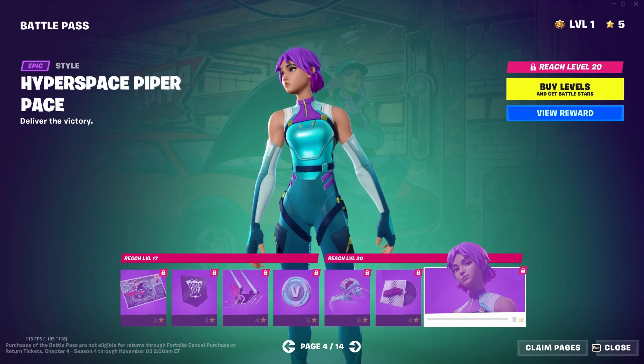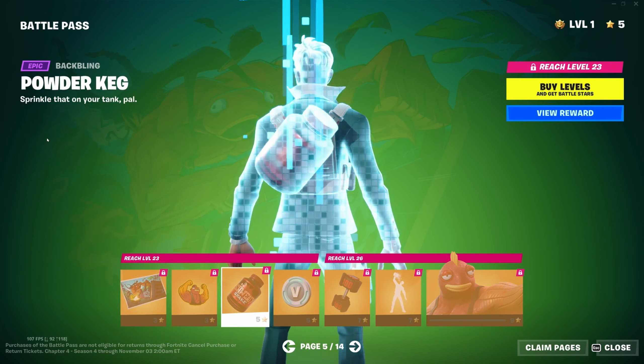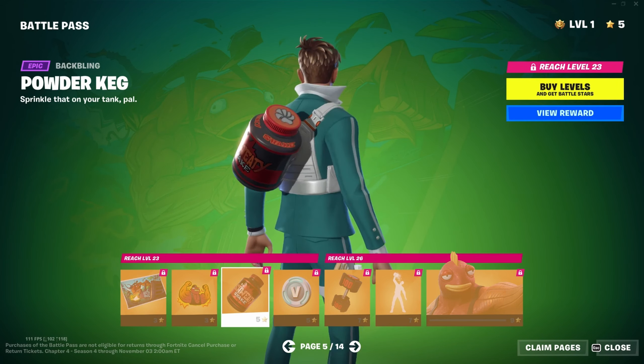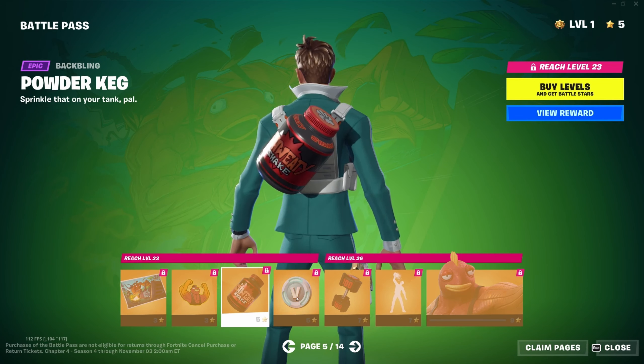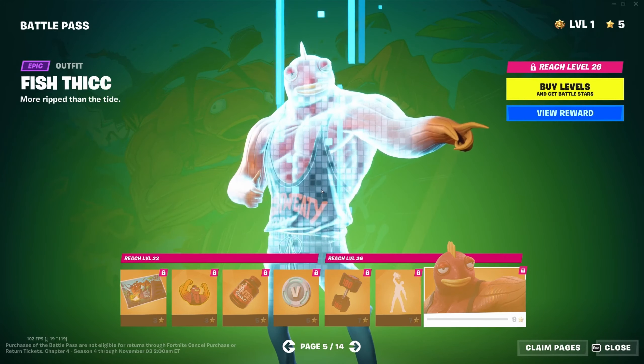We've got the Powder Keg back bling, the Sweaty Shake — some protein powder — 100 V-Bucks, and the Dumbbell Driver pickaxe. The animation is like punching someone with a dumbbell, which is kind of brilliant. The Flaky Feast emote is like fish flakes rather than protein powder — that's kind of fun, I like that. And of course the Fish Thick outfit itself.